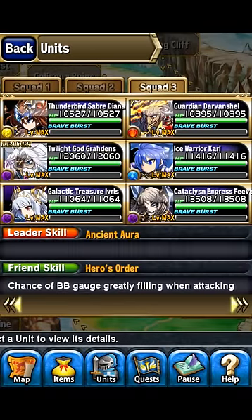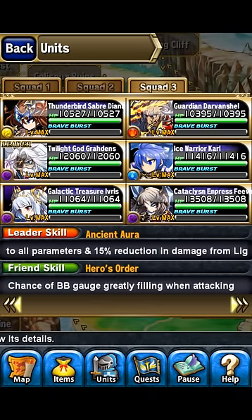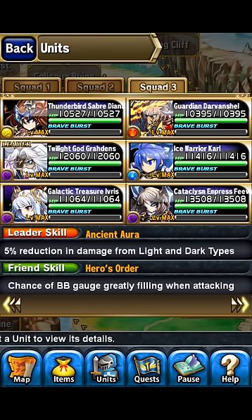The best unit to bring in that situation is Diana. Use her Ultimate Brave Burst when you're getting towards the end — some Brave Bursts last three turns.